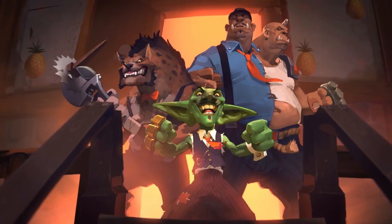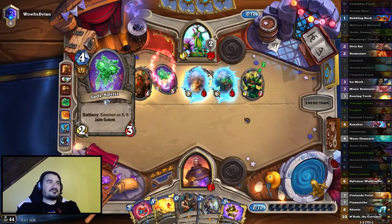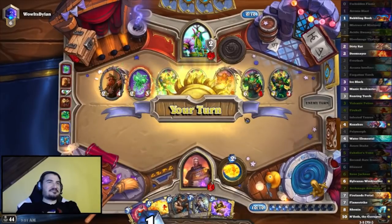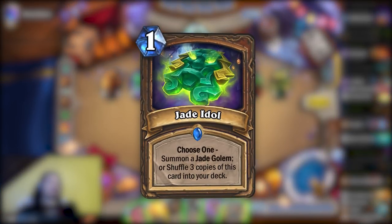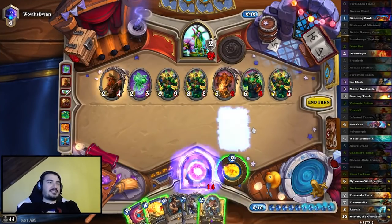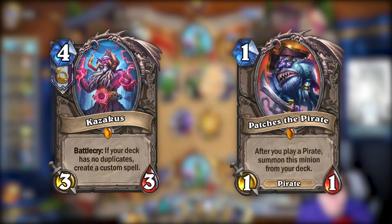During December of that year, Mean Streets of Gadgetzan hit, and with it, the infamous powerful Jade mechanic for Druid, Rogue, and Shaman. While Shaman was the breakout class for Jade, Druid got Jade Idol. Primarily built around this card, the deck was the control that never fatigued. Unfortunately during this time, the meta was oppressed by Kazakus and Patches, so Jade Druid never got any higher than the bottom of Tier 2.